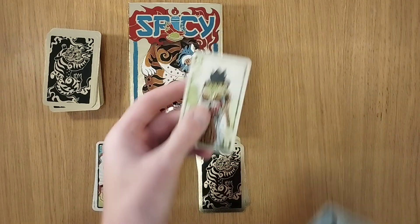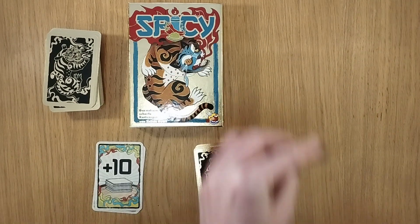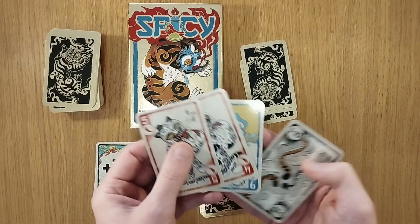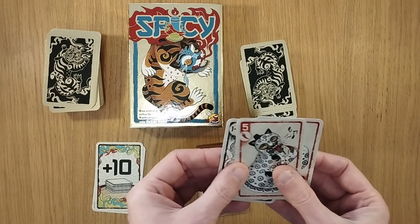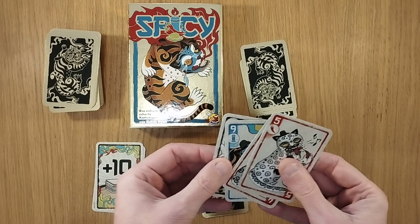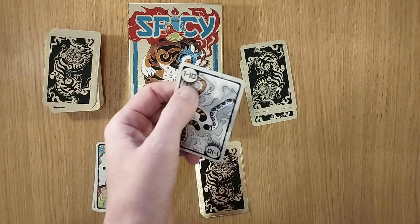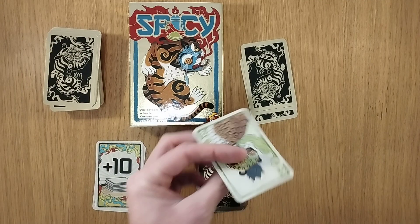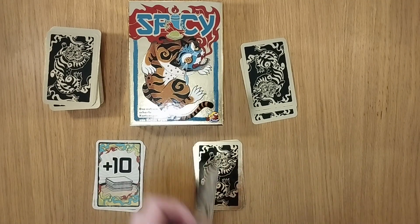They can still play — let's say they play the 8 wasabi. We're starting to deplete our hands. I haven't got any wasabi left, but I could choose to play any card and bluff — I could say that's a 9 wasabi, or a 6 wasabi, whatever it might be. They just played an 8, so let's say I play a card and call it a 10 wasabi.